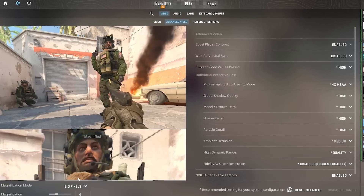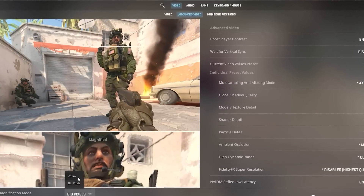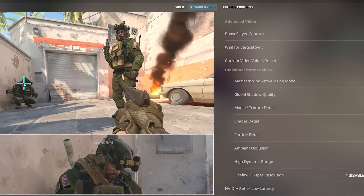Number thirty-six: you now have a live view of what your game will look like in the settings menu of video options, so you don't have to be in a game and constantly exit the settings menu to see the changes.